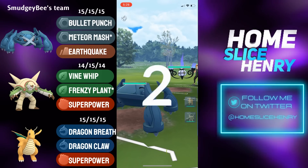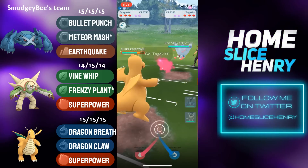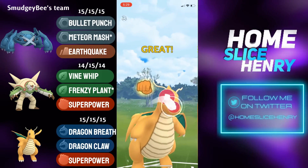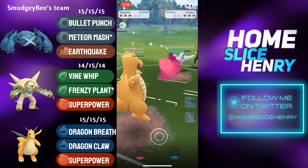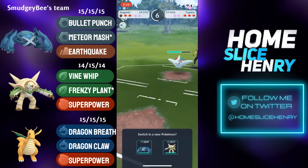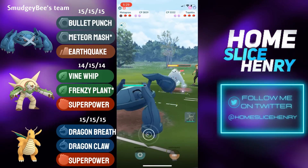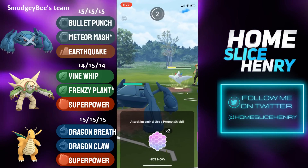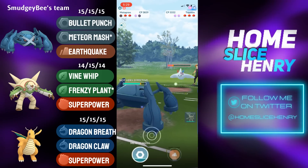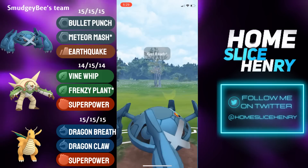Nightmare lead in the next match — Metagross into Chandelure. This team is ABA weak to Chandelure. We're going to see a pivot into Dragonite, and Dragonite is immediately met with Togekiss — things going from bad to worse. Dragonite fires off the Superpower, just trying to take as few Charms as possible. Dragonite gets farmed down, and now it's Metagross's turn to farm down the Togekiss. Metagross has to commit a shield, as Togekiss has access to Flamethrower, and commits to an aggressive farm down. Metagross leaves with a massive amount of energy to potentially threaten the Chandelure — and the opponent sends in Chandelure.